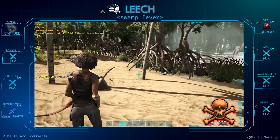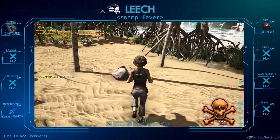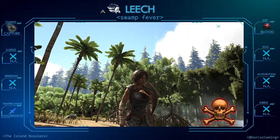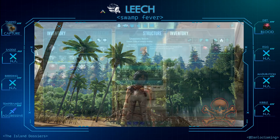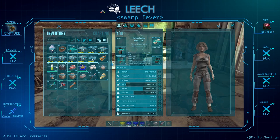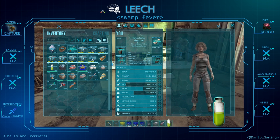Swamp fever will reduce your stats by 20 percent and increase your food and water consumption by 50 percent. This disease can be transmitted between survivors and will persist until a lesser antidote is consumed.